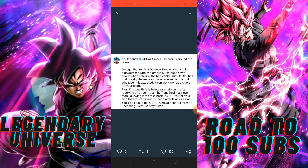With its abilities that greatly decrease damage received and buff it whenever it is attacked, it can work well as a shield for your team. Its abilities will receive a lot of damage reduction and buff even when attacked. Plus, if its health falls below a certain point after swinging an attack, it can buff and heal itself even more.